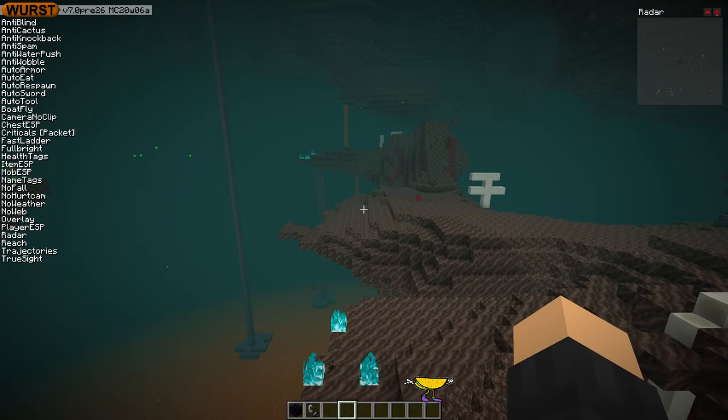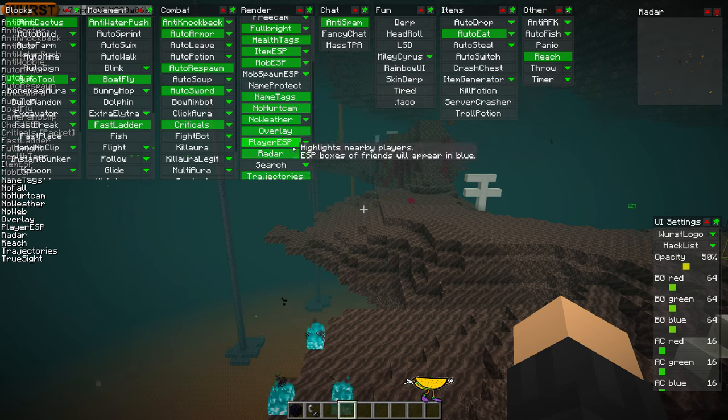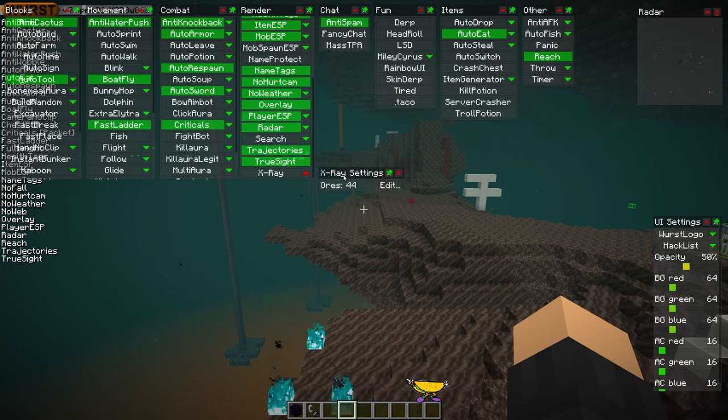Wurst is already updated to this version, and you can actually use X-Ray in Wurst to find Netherite and to farm it. Now, it is a very rare ore — it's more powerful than diamond, so it's also rarer than diamond, and of course you have lava everywhere. So you might not get stacks upon stacks of this stuff, but you can find it much more easily if you use X-Ray.